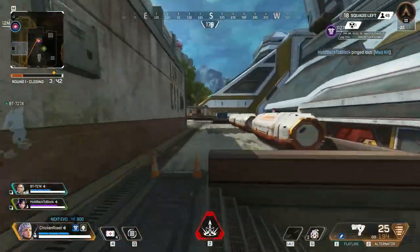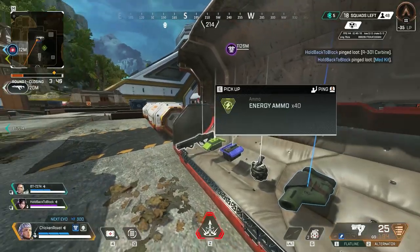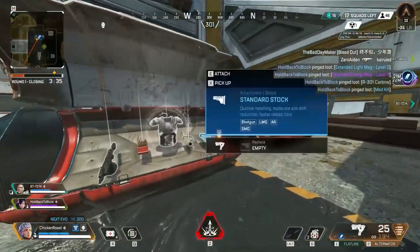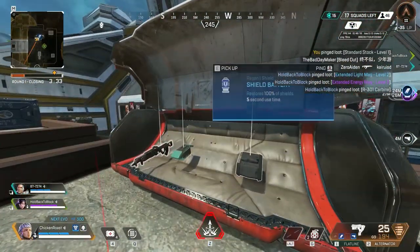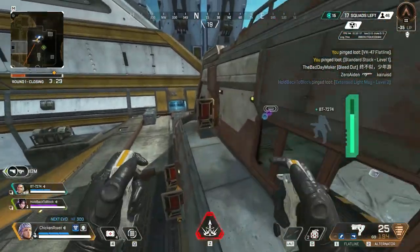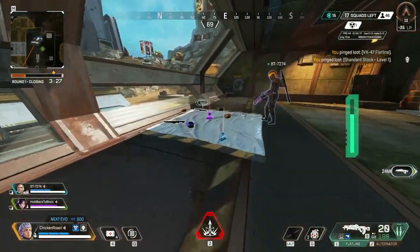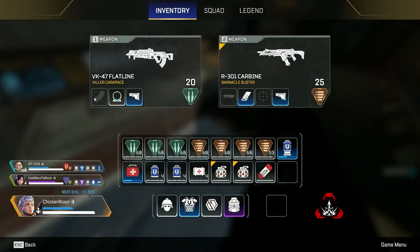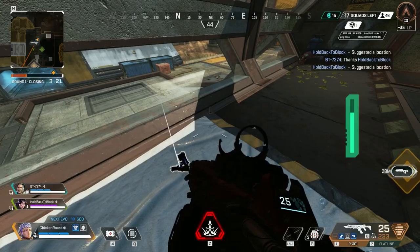Med kit here. R-301 here. Got an extended light mag here. Level 2. Standard stock here. Level 1. Flatline here. Wings up. Let's check out that way.